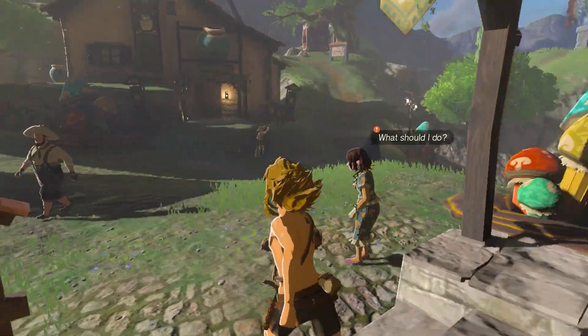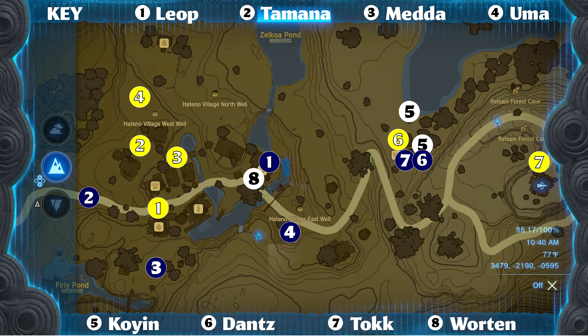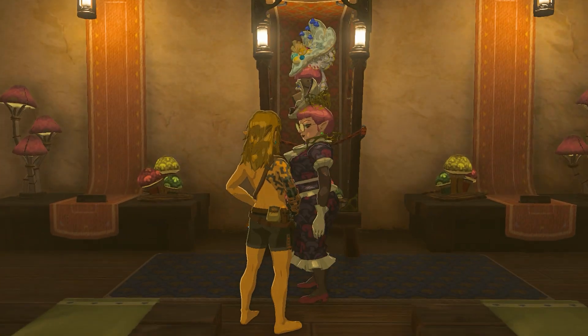There are eight villagers that you will need to provide a Hylian Shroom. Here's a map of all of their general locations. Once you have given each Reed supporter a Shroom, you can return to Cece to complete the adventure.